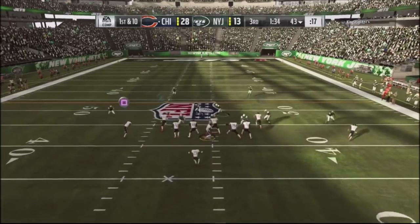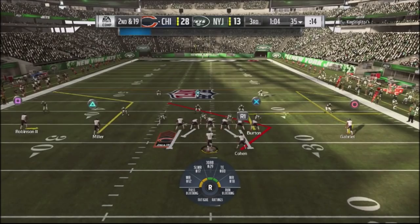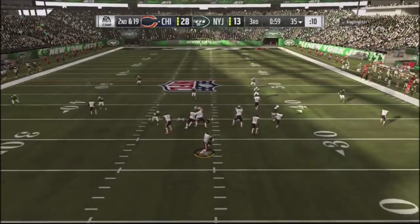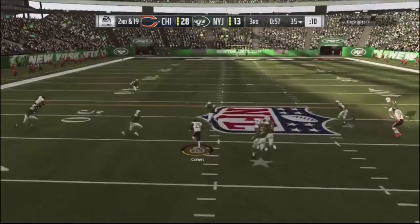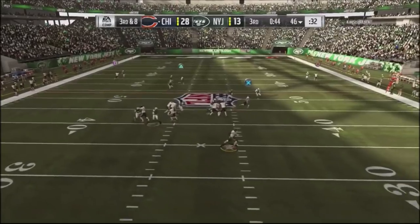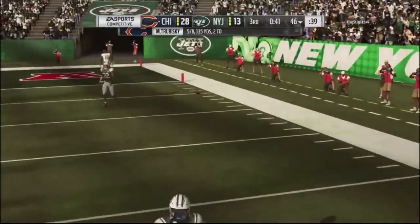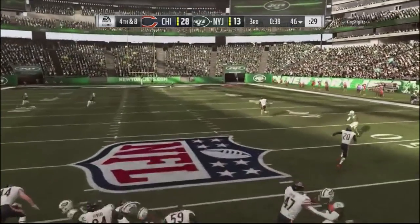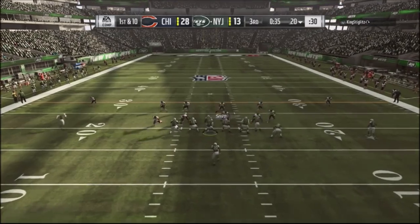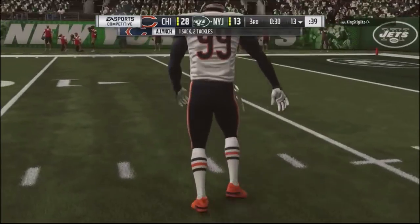I go with flanker drive but he makes a great user play — sacks me with his user linebacker, putting me in a bind. I come to angle smash and hit the running back route to get some yards back down to third and 18. My guy completely overthrows on the play-action rollout — that could have been a first down. The smart play now is to punt and make him earn his drive the whole way down the field, since he really hasn't had much success on offense beyond a few plays.